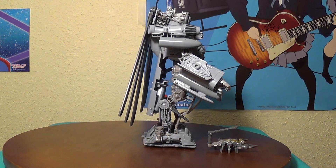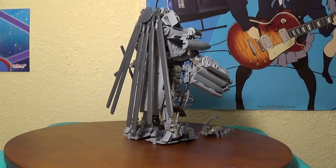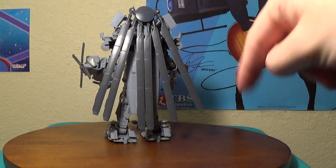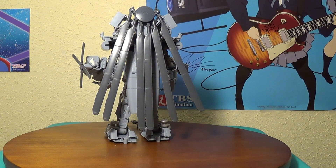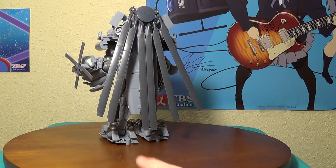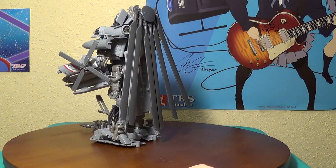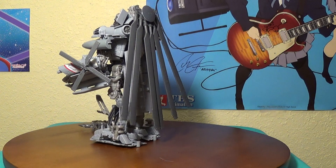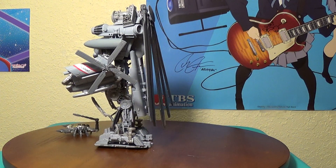I will admit the fact that there's no way to fold the whole top half of the helicopter up behind him kind of bugs me, but it hides behind his blade cape so you can't really tell. You also have tabs back there that you can put Scorponok on — I'll show that off later.